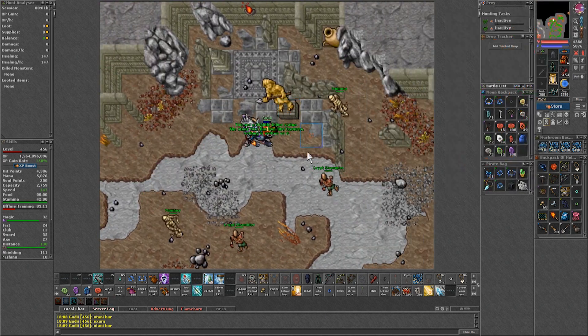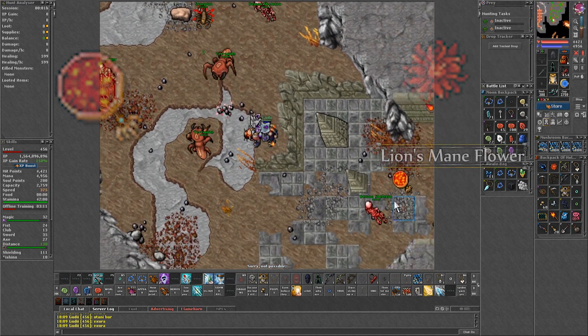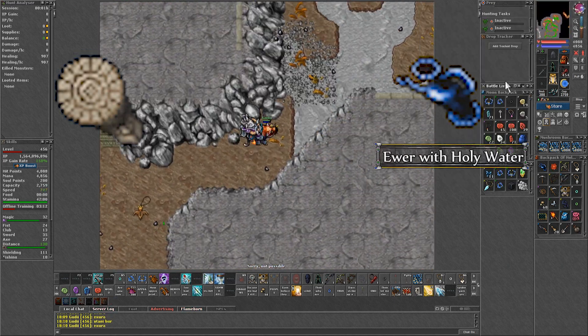First, head northwest to this spot and use the cobra tongue on the statue. Then go south to this spot and use the flower on the coal basin. And lastly, head northeast to use the water on the pedestal.